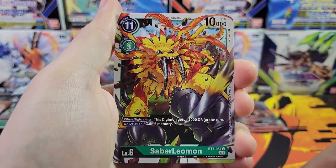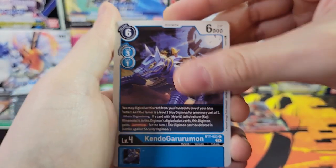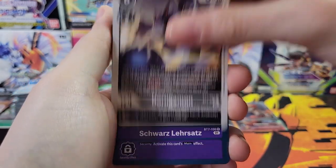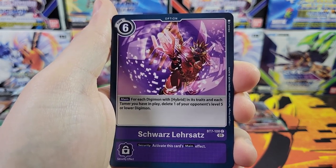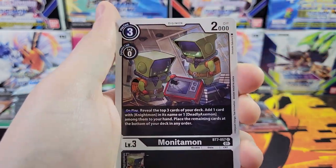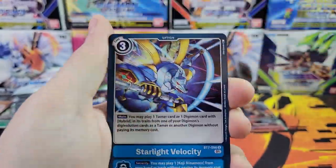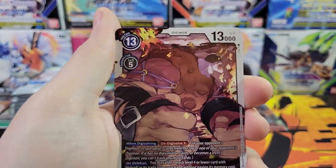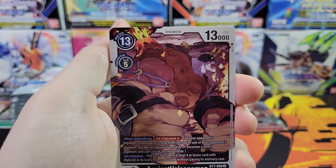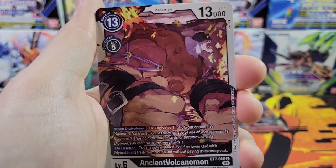Dino Memory Boost. Monitamon - that's sad. Starlight Velocity. Ancient Volcamon - look at that, he's got a volcano coming out of its back, huge arms and horns. Man, that is a sight. Aldamon. Betamon Rare. And another Sister Mon Seal Awakened.